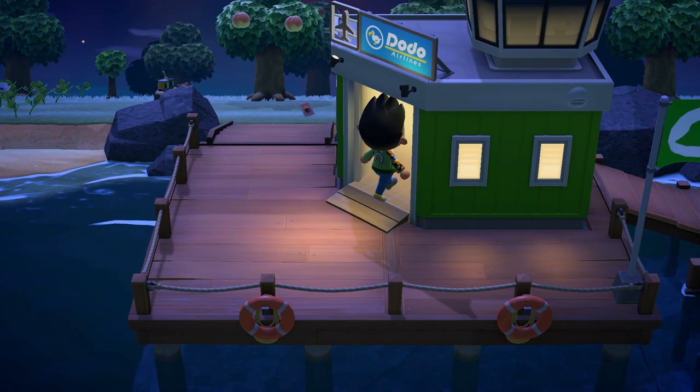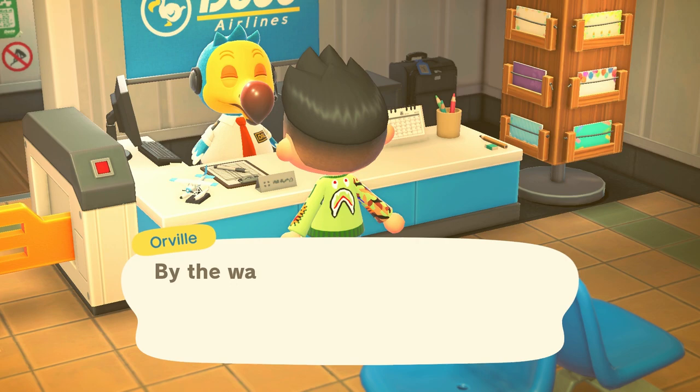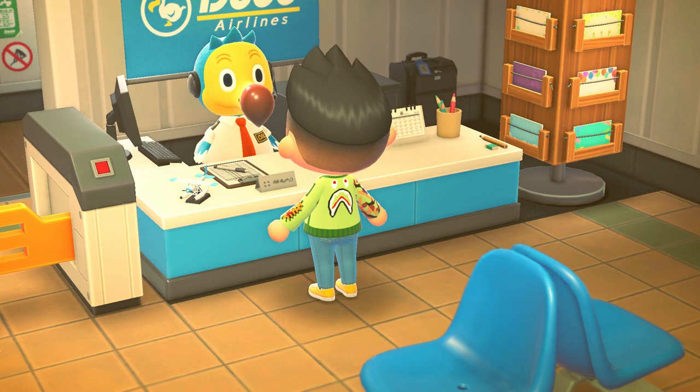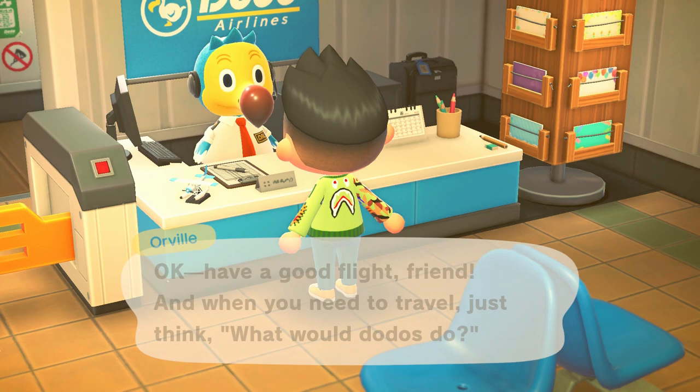All you need to do is hit Nook Miles Tickets — you can buy them from the ATM for about 2,000 miles. Take it to the Dodo guy and go to any island. You're going to need a shovel, an axe, a net of course, and a ladder. You could bring the pole vault if you want but I don't really use it. Just head to a random island — any works except the one with three layers and five rocks at the top, that one doesn't work well. Two layers is fine.